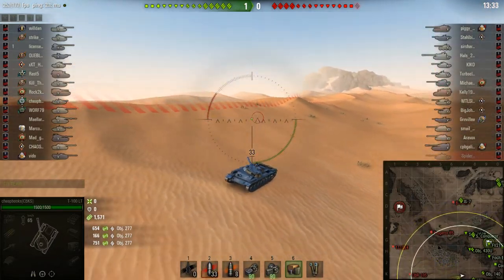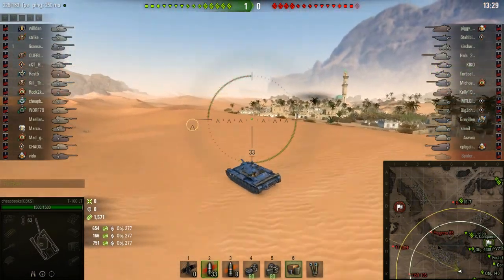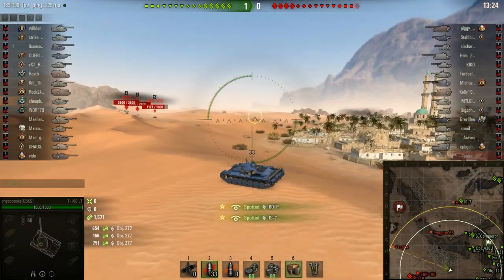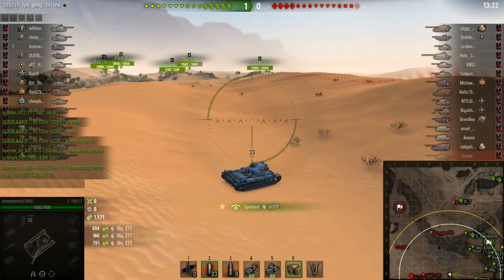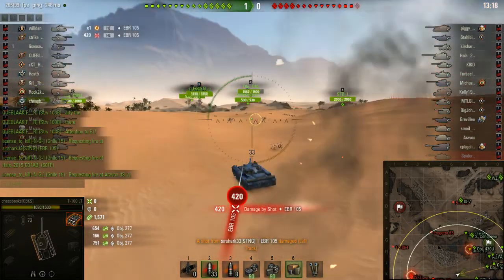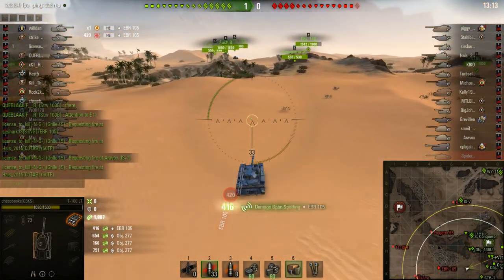You have to focus on getting rid of the enemy scout. You have to know how many enemy light tanks there are, whether they're wheeled vehicles, how fast they might be. We see that I'm verifying the enemy is trying to advance in the south, and a lot of them are. I'm going to get a lot of spotting damage — 6,600 here on the south.